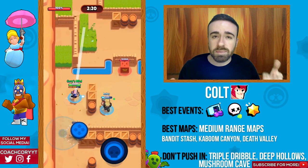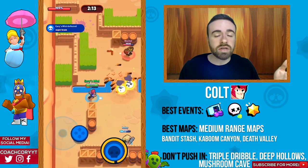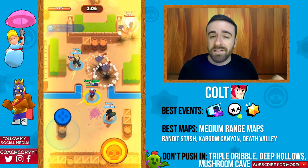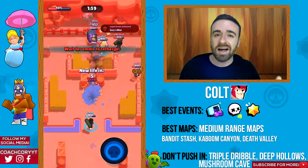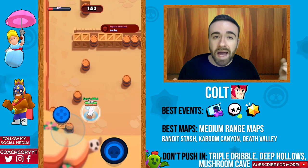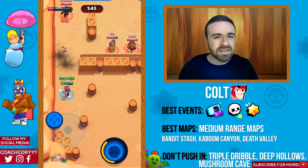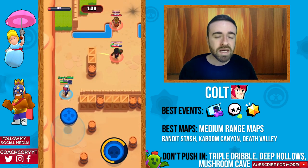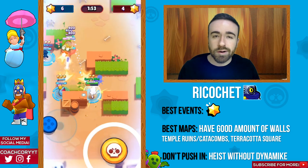Now Colt — his best event type is probably heist. He's also good in Showdown and Bounty, but not great in Smash and Grab or Brawl Ball anymore. He's one of the most versatile brawlers with a super that breaks through walls and the ability to deal a ton of damage, great on any medium range map. Maps like Bandit Stash, Kaboom Canyon, and Death Valley are all really good options for him. I would stay away from maps like Triple Dribble, Deep Hollows, or Mushroom Cave.